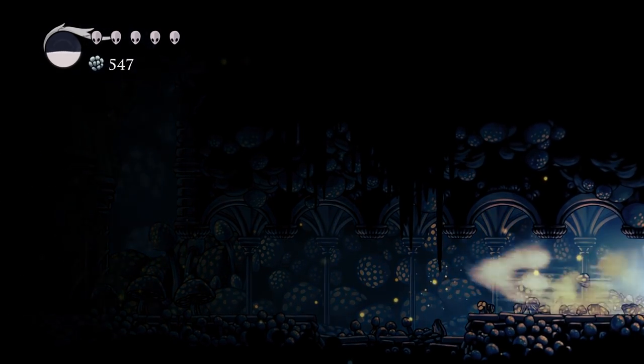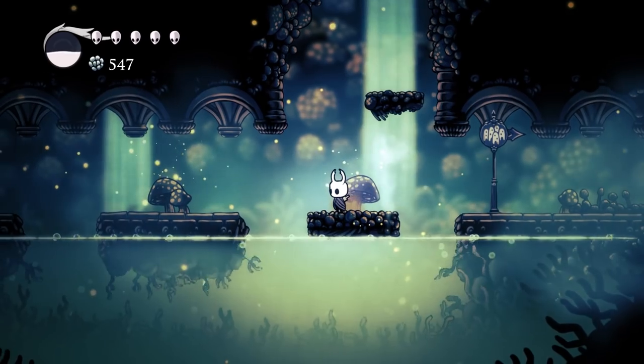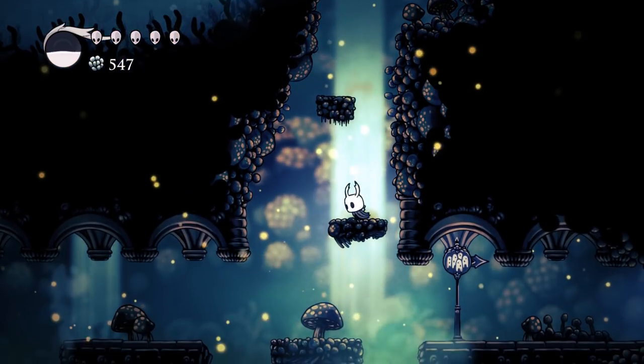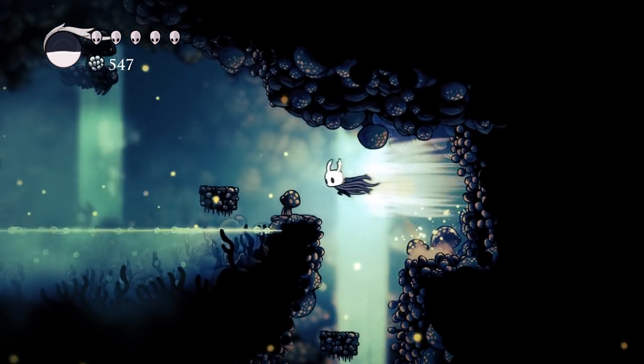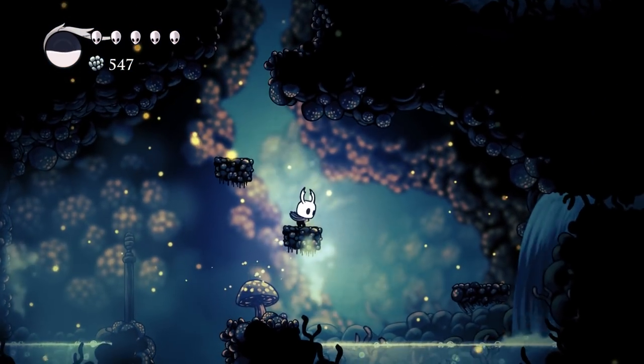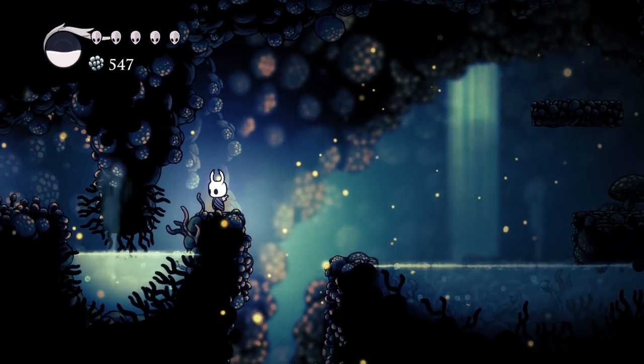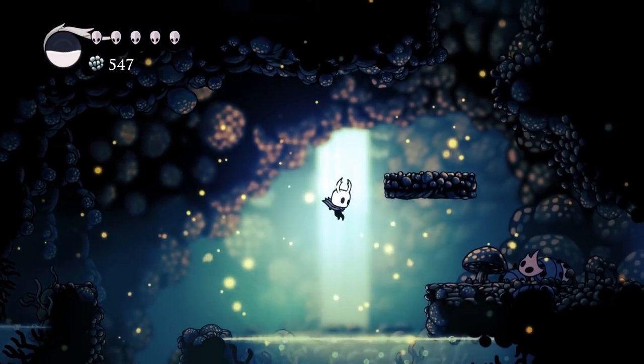These are the only two attacks they do — that was cutting it really close with the hitbox. When you first get to this area, you fight two of them. They're on either side of you. And when you get done with the fight, they actually drop a notch for your charms. And then every subsequent time you revisit the area, it's just going to be one of those — I think they are called Shroomel Ogres or Shroomel Brutes.